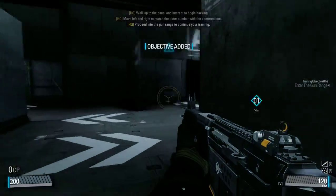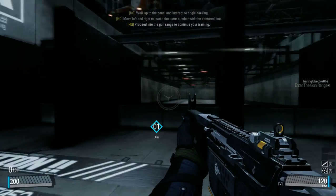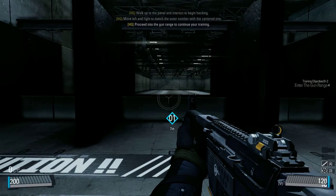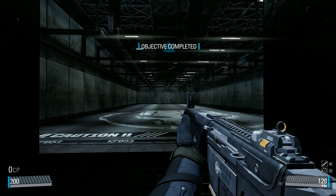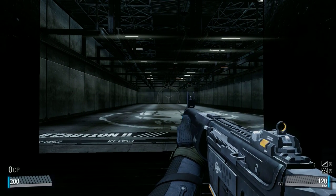Let us begin. The most important part of combat is knowing how to use your weapon. Proceed into the gun range to continue. Pressing the left mouse button will fire your weapon, toss a grenade, or other actions depending on what you are loading.